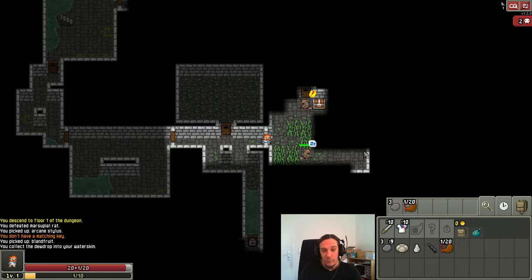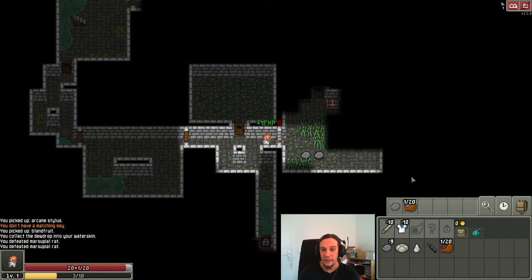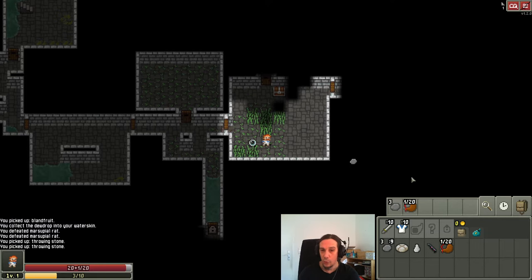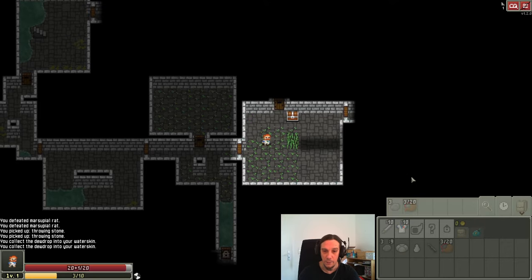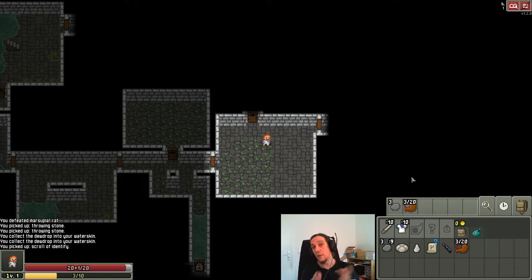One last thing about gameplay before we move on: how to utilize situations like a sleeping enemy. The lower rat is sleeping right now, which means it's totally unaware of my character. You can use ranged items like throwing stones — click them and then click the enemy, or press one and then click the enemy again. If you want fully keyboard-bound controls, you can customize that in the settings.